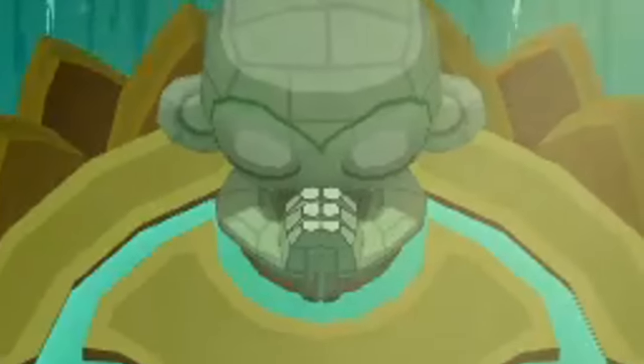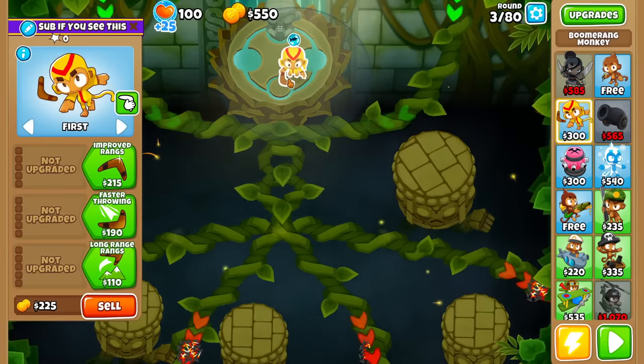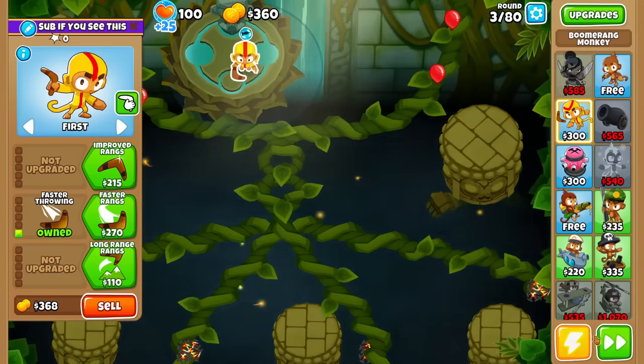We got some more randomizer action today, and this is a combination that I don't think I've actually done before. We've got Ultimate Cross-Pathing enabled, and in combination we're gonna bring back the Random Projectiles mod that I covered a long time ago, but it's been a while, so let's give it a go.